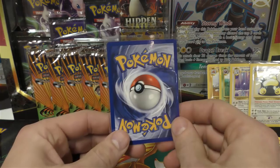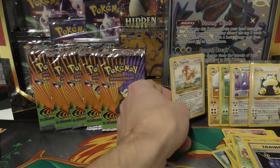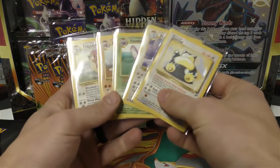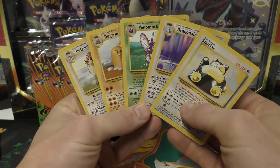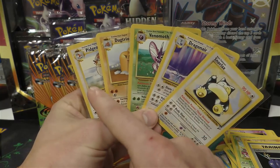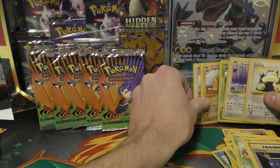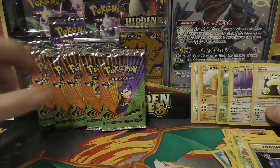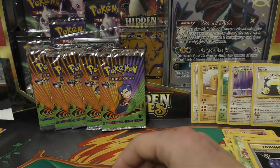Pack number five — come on, give us a hollow. 0 for 5 on the hollows. We got Pidgeotto, Dugtrio, Venomoth, Dragonair, and Snorlax — three from original Base Set and two from Jungle. That was not the best run. We picked out three Mewtwo artworks and then two other ones.